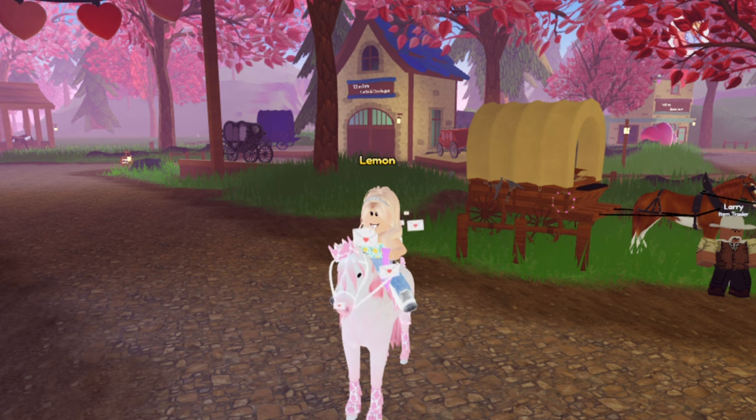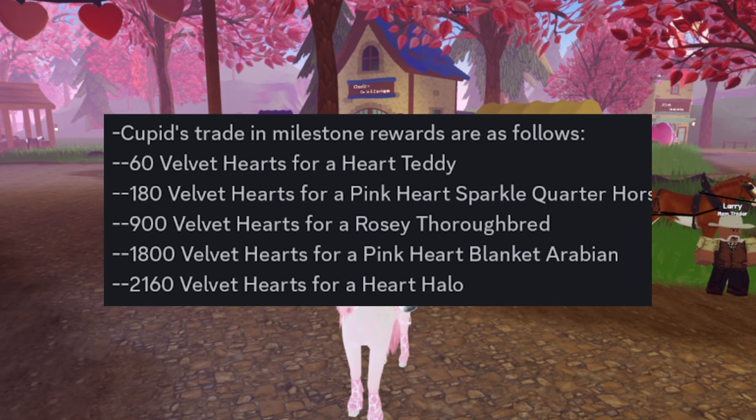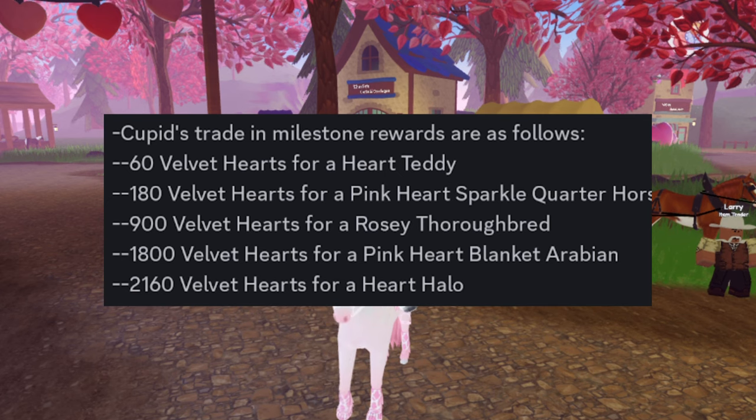Cupid also has some trade-in milestones: at 60 Vuvuvat hearts you get a heart teddy; at 180 you get the pink heart spark recorder horse; at 900 you get the rosy throwbread; at 1,800 you get the pink heart blanket Arabian; and at 2,160 you get the heart halo.